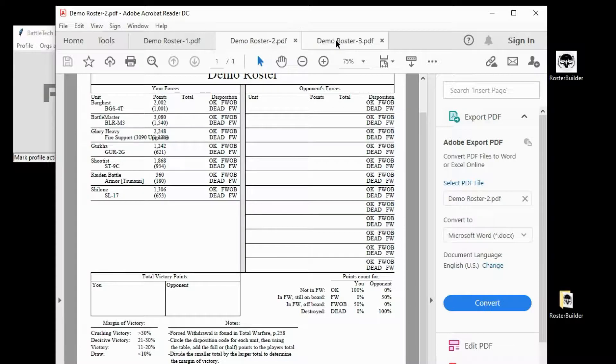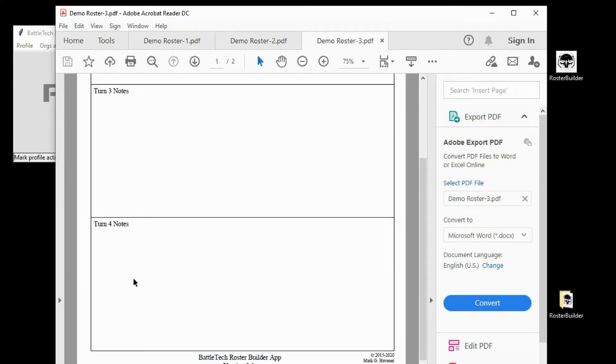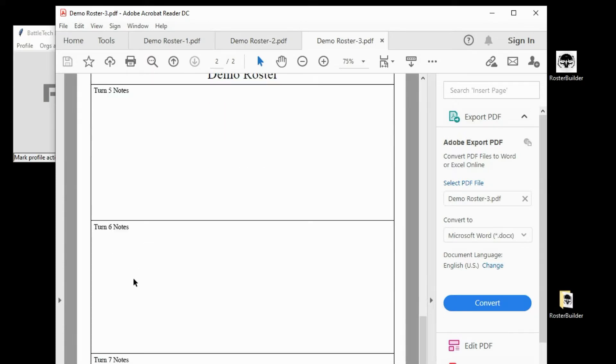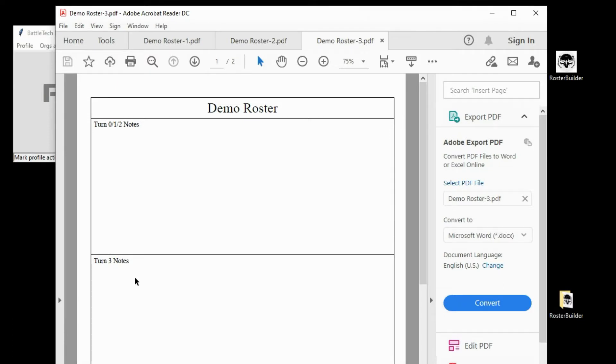The third output is if you want to take notes of a battle, like I do when I do battle reports for BattleTechZone.com. Here I have turn numbers 0, 1, and 2, since generally a lot doesn't happen in those turns — turn 0 being to note any special setups. And then turn 3, turn 4, turn 5, turn 6, turn 7. You can use the back of the sheets if it goes longer than that. That's your paper output.